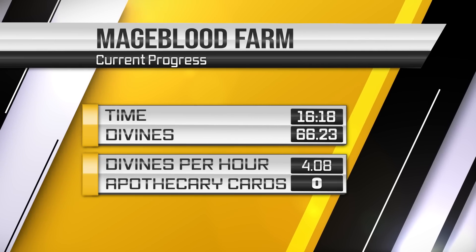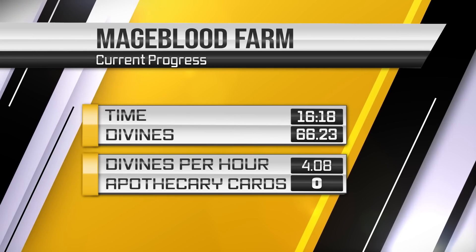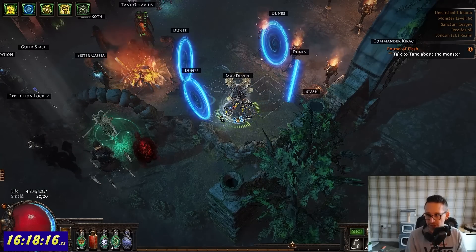Hey all and welcome back to Fuzzy Ducks of Gaming and the next installment of Hunting for Mageblood. There are a few things to go through in this episode — from selling loot to failed strategies to fun and rewarding strategies.